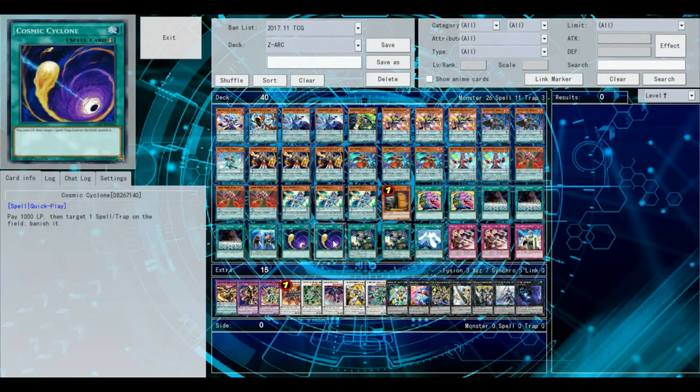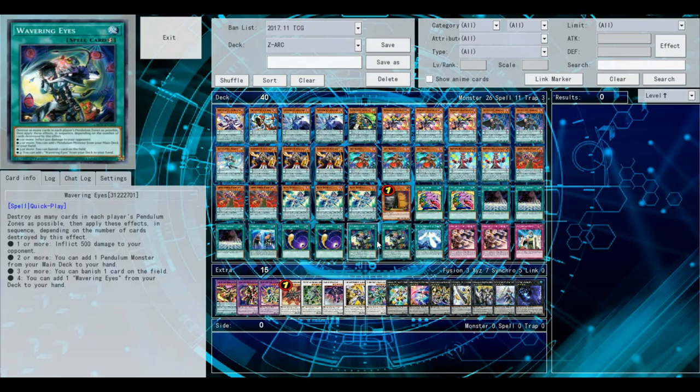Two Twin Twisters because Spell and Trap removal is pretty key in this deck — you don't want anything stopping your plays. Two Wavering Eyes — if you're doing a mirror match, you get to add another Wavering Eyes and banish one card on the field. On top of that, you get a search and get to do a free 500 burn, which is pretty good.